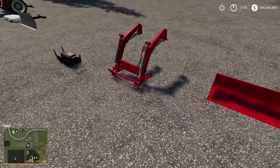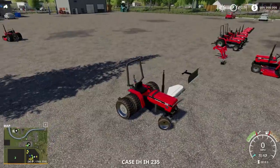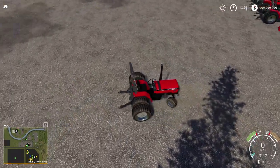We have the belly mowers over there. Then you can throw your front loader, your bucket — your blade's really cool too. We'll get this going, we'll throw a blade on it. We could use this for so many little things.